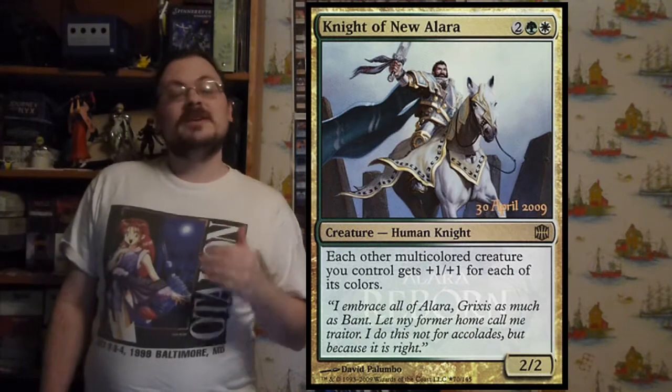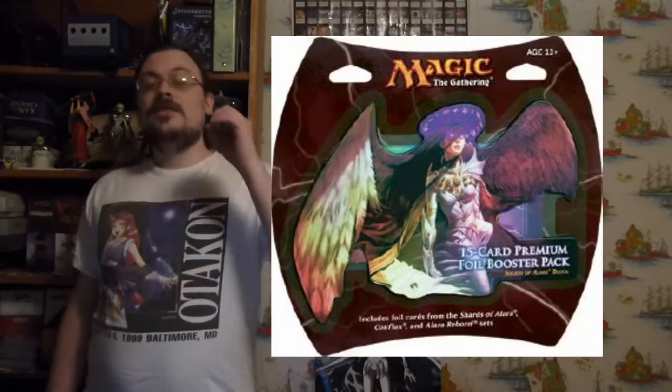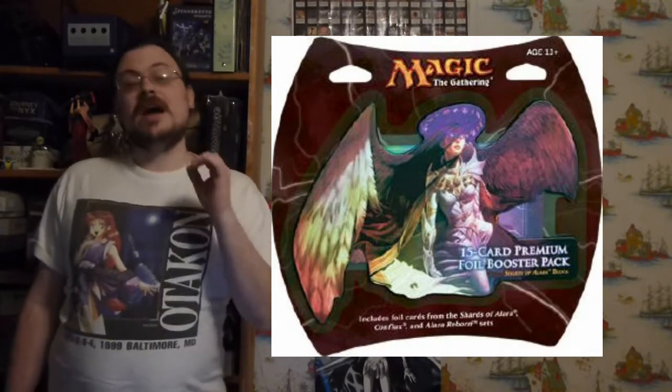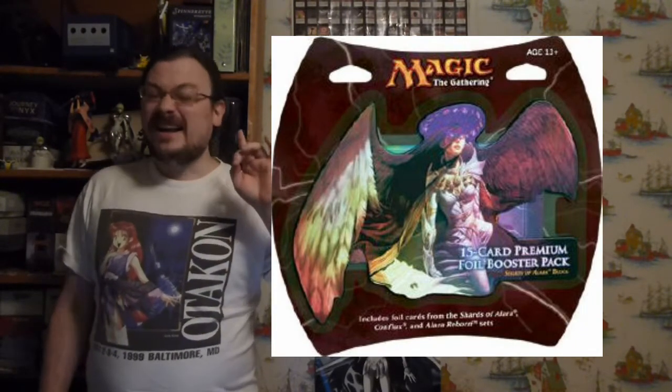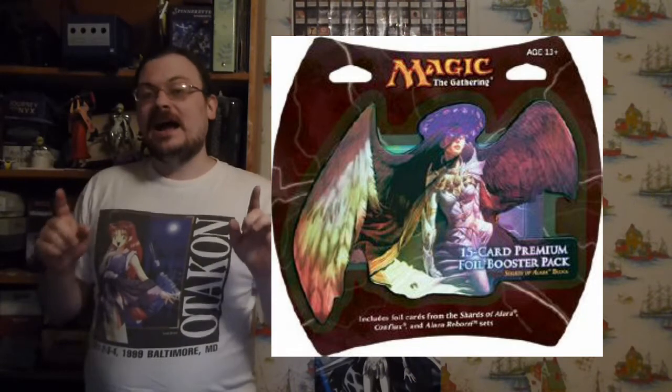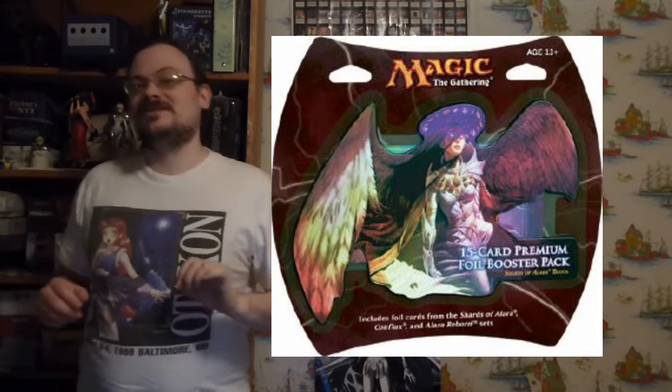The release event gave us Knight of New Alara as a promo card. The all-foil booster released on January 8th, 2010 — which had foils from all three sets of the block — featured art from this set: Slave of Bolas.